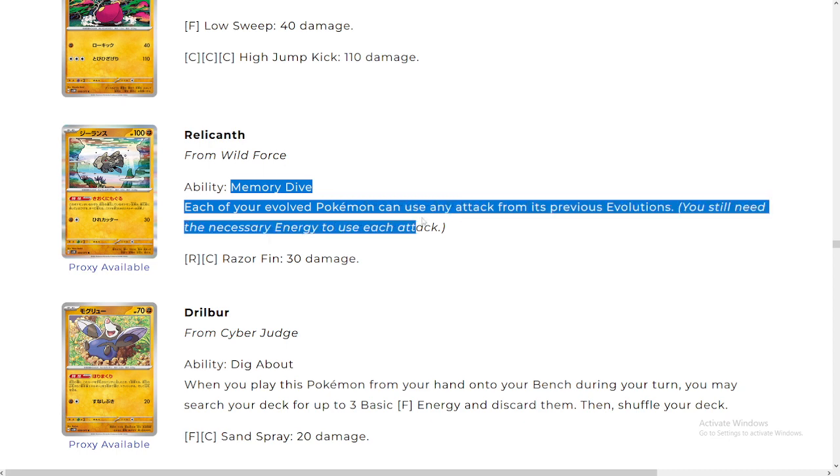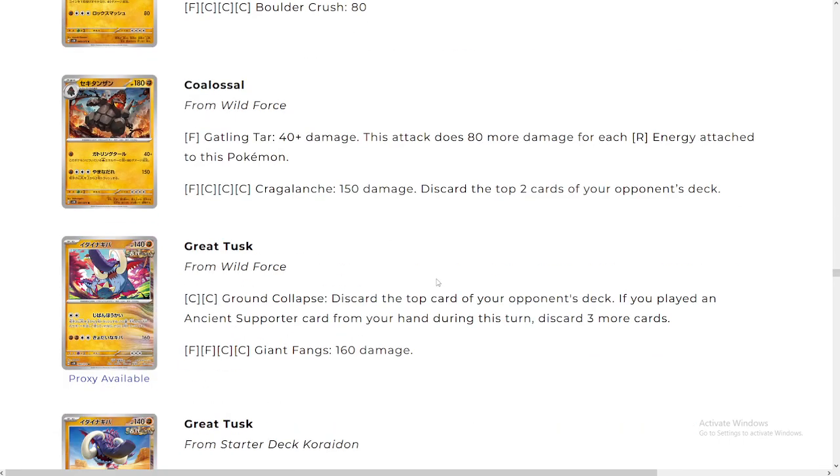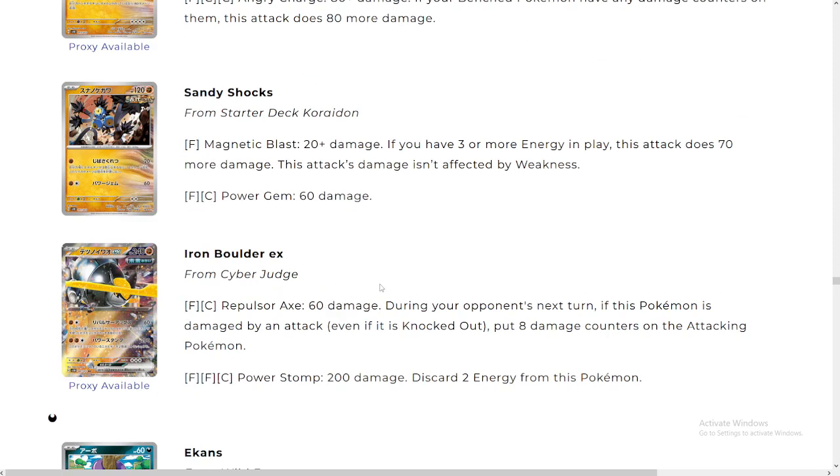Memory Dive — each of your evolved Pokémon can use any attack from its previous evolutions. Very interesting; not gonna be very helpful in my opinion. We got this metal — Great Tusk: discard the top card of your opponent's deck; if you played an ancient supporter card from your hand during the turn, discard three more. So you can discard four cards total — absolutely amazing in a control deck if you pull this off late game.